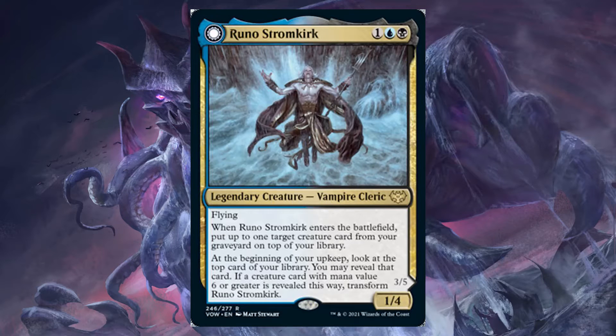So right away, just looking at his base abilities, Runo is a 3-mana 1/4 Flyer, so he's a good blocker. He's not really going to be attacking, but he's cheap for your commander being at 3 mana, which is a good starting point compared to commanders in the 5 to 6 mana range. Runo comes down early, he can block being at 4 toughness, and he doesn't die to a lot of removal like Lightning Bolts or Shocks.